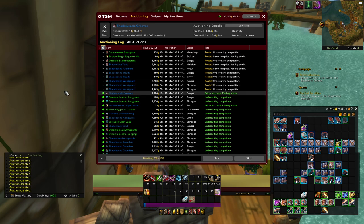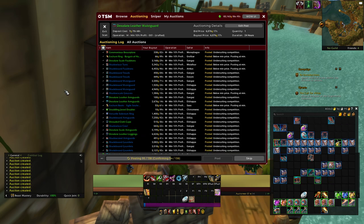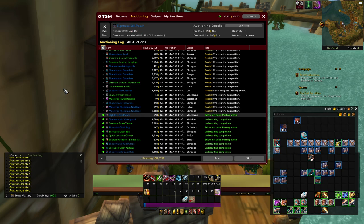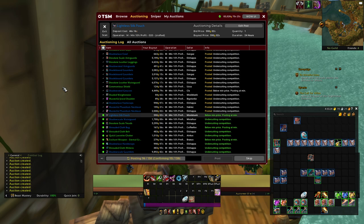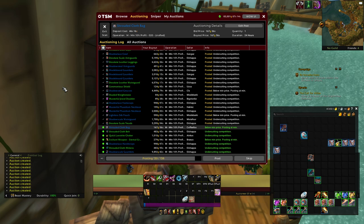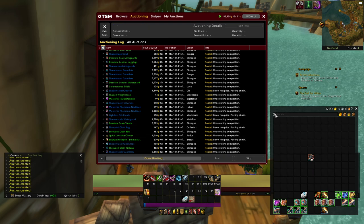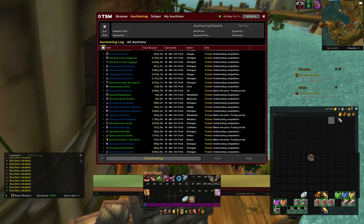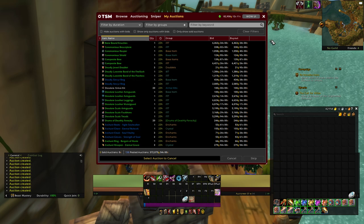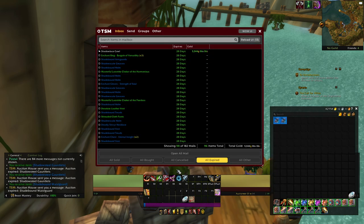The luxury nowadays is that most things, relative to their actual buyout price, don't cost that much to put on the auction house. Your enchants, potions, flasks - heavy turnover stuff - you'll find you can throw it up on the auction house for almost nothing. This is why cancel scanning is such a thing nowadays. You can in theory cancel those auctions and relist them all day long, and as and when they do sell you've still made a profit. Even in that one first post scan we've got 138 things listed on the auction house.